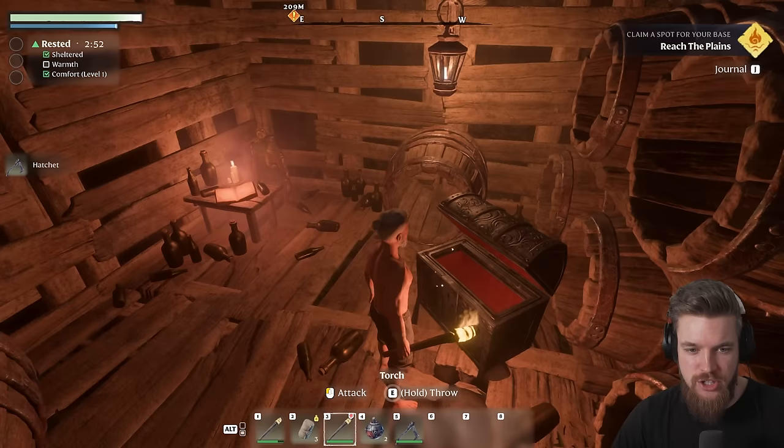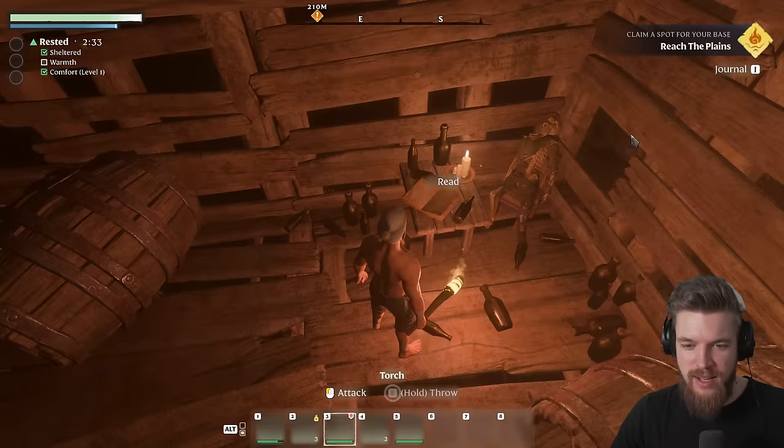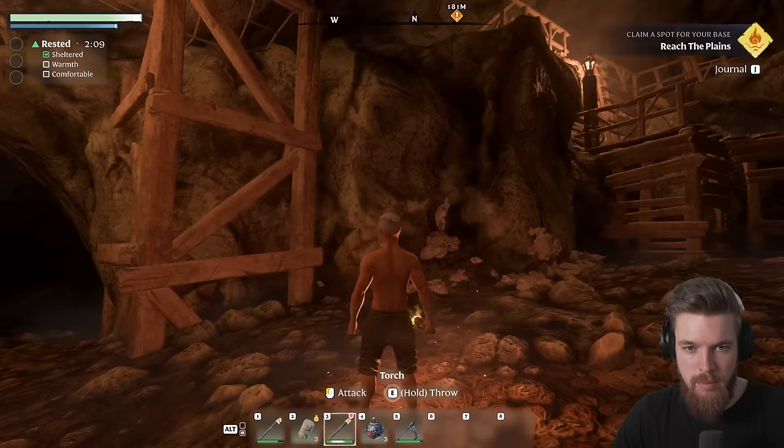We'll be getting a lot of these today. Here we can find a hatchet which actually does 11 damage — it's a pretty good weapon. There's also another book here with a nice song. Let's carry onwards. Pick up that item, then head down this ladder. We can go down the ladder or just drop down — it's not enough fall to actually harm you. Then we continue into this cave system.